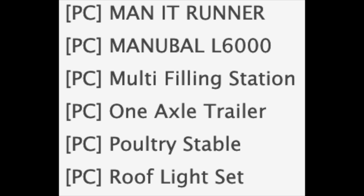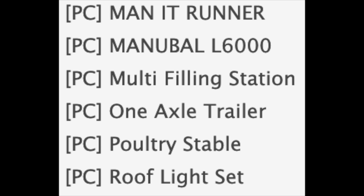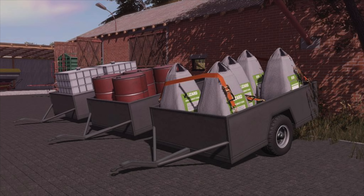One of the biggest mods on this list right now is the MAN IT Runner. If you remember the 850 hook lift from Black Sheep Modding in FS17, this is virtually like that but in a mod truck form. It's going to be really cool and I'm really pushing for this to come to console. We also have the Manual L6000, which is going to be a bell fork and bell spike — it'll be able to hold four square bales, maybe six round bales. Pretty cool.